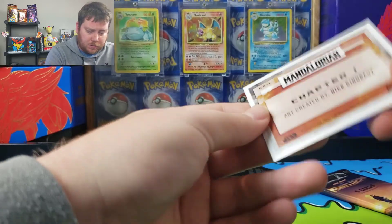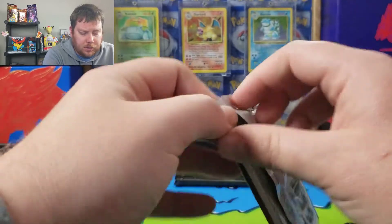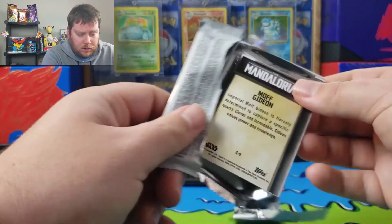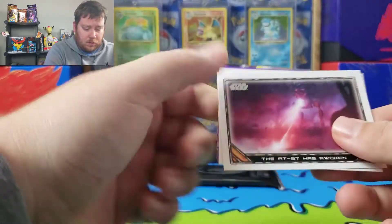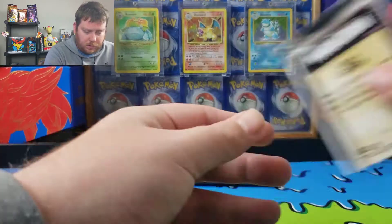Oh, it's the same concept art — that's so weird. Why would you put two of the same in the same box? I think if we were to get a numbered card, it would be in the last pack. Usually that's where the parallel cards would sit. And we got another purple.